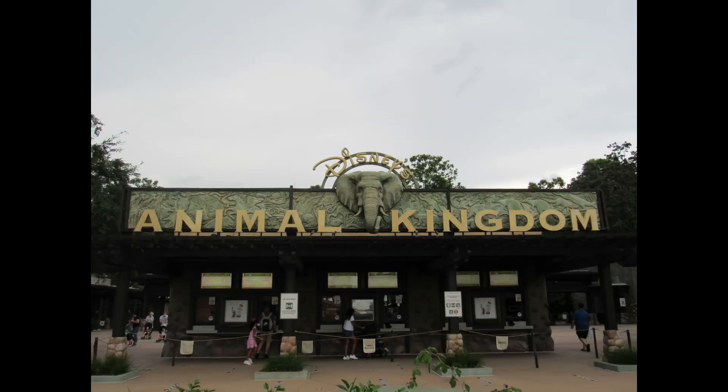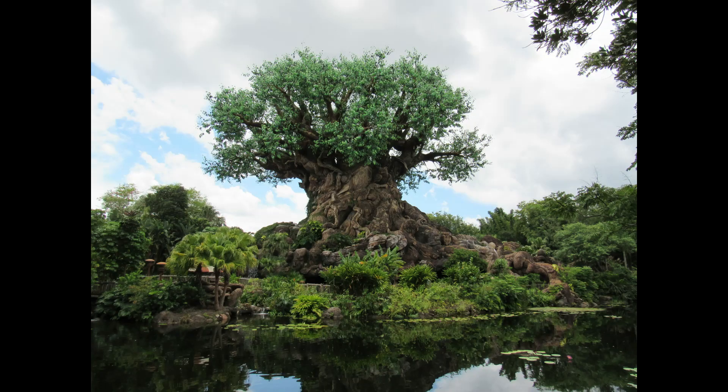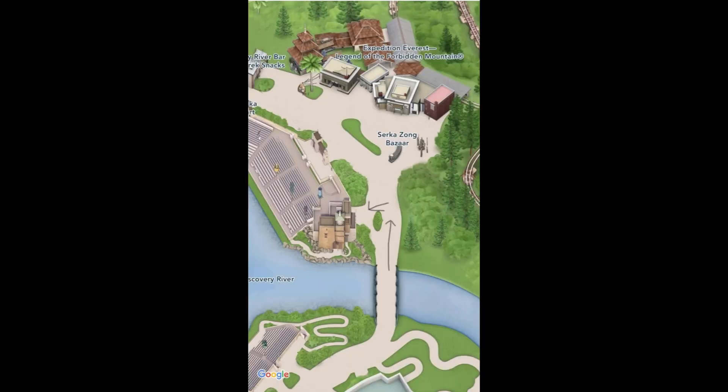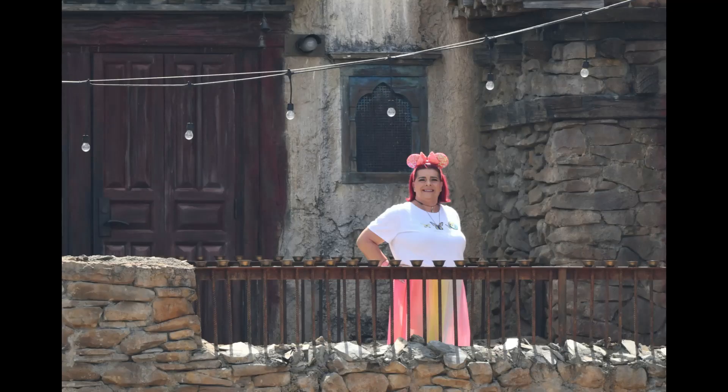For our fourth and final SuperZoom location, we head off to Animal Kingdom. We're going to head up through the oasis towards Discovery Island and that beautiful Tree of Life. We're going to turn right, working our way towards Dinoland USA, go around the outside of Dinoland USA towards the Little Nemo Show. As we pass the Little Nemo Show, we will work our way across the bridge into Asia where we will immediately turn left — and there it is. That's your spot, that last SuperZoom where you get two more pictures and yet one final video.